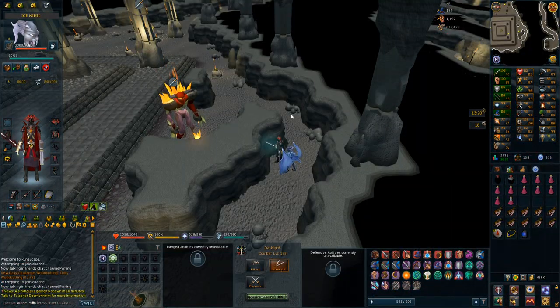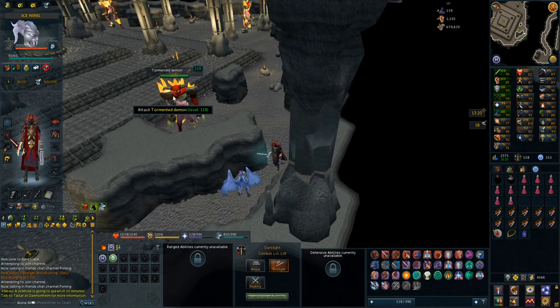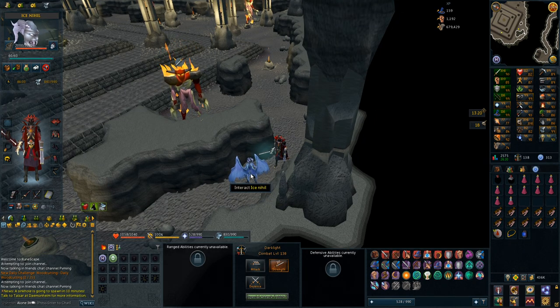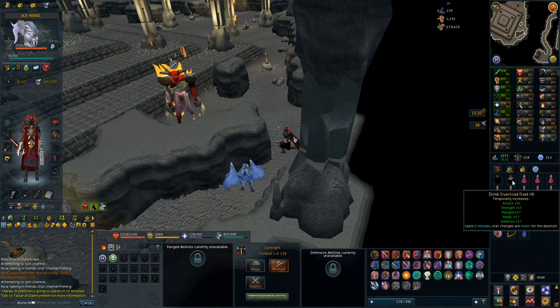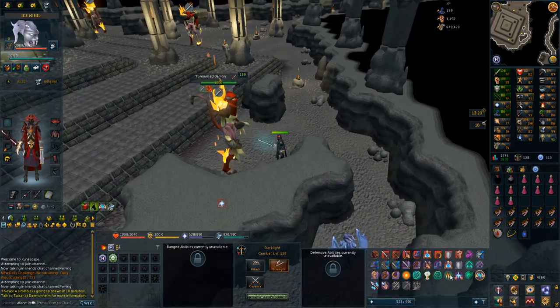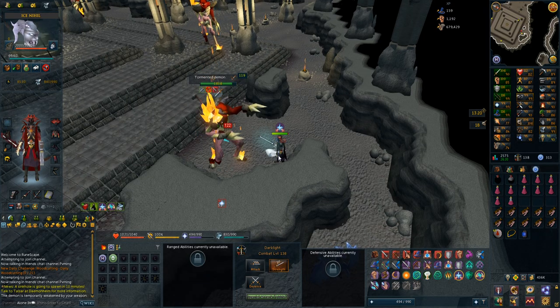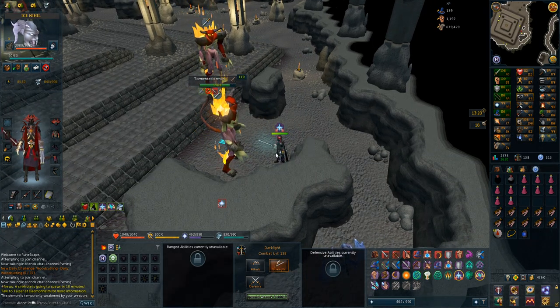So what I have to do now is get the dragon limbs from the tormented demons. They are pretty annoying to kill, but I'll use the dark light in my main hand and a chaotic crossbow in my offhand — because you have to use all styles on these, otherwise you can't actually kill them as they just switch prayers all the time. Should be a decent setup. And by the way, I'm using legacy because it is just more AFK for killing these.